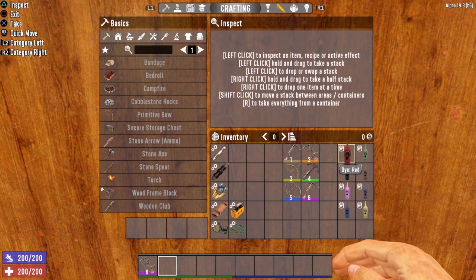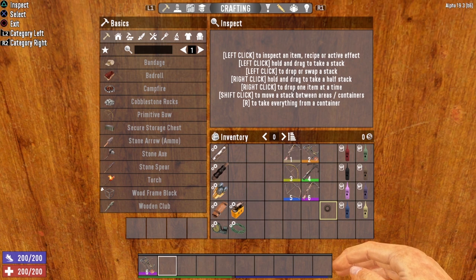The last set of modifications for bows are the cosmetic modifications, indicated by the little paint can icon. You have your standard set of colors: red, green, black, brown, pink, purple, blue, and yellow. These modifications don't do anything offensively or defensively — they merely turn your bow a different color. So go ahead and pick your favorite color and install that dye into the cosmetic slot on your bow.